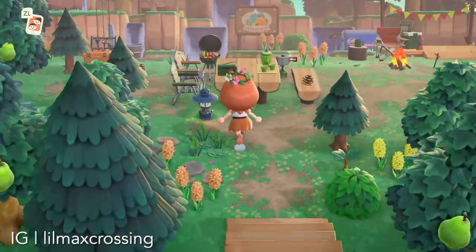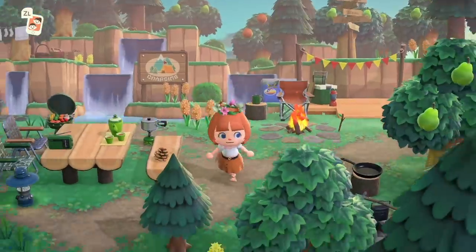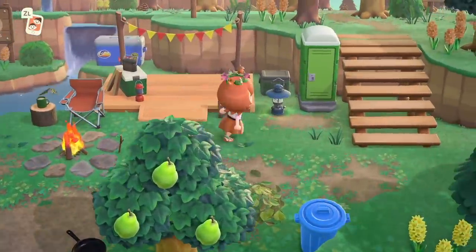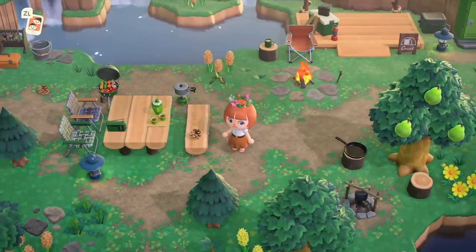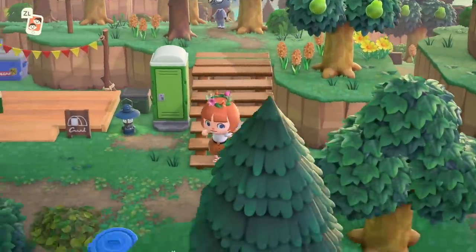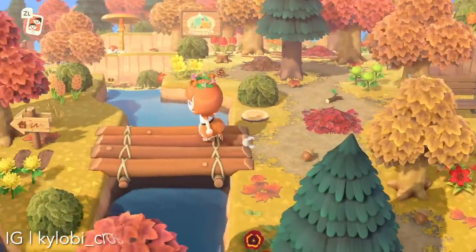Whether you're going for a realistic vibe or just a foresty island, I think this campsite captures those aesthetics perfectly. I don't know how the creator managed to capture this level of rugged outdoorsy coziness. Everything from the terraforming, which is impeccable, to all of the decor, which is so cute and so well placed — the arrangement is great. So realistic. I love the fact that there's a trail up here. It just feels like exactly the type of place you would find at a campsite in the real world. I'm obsessed with this one.